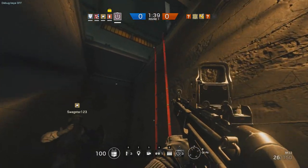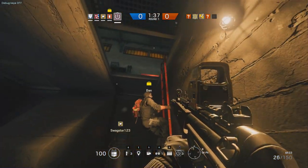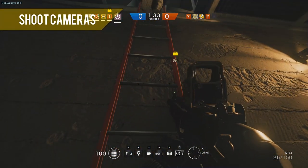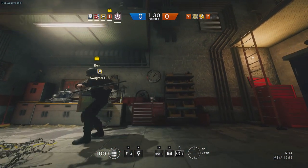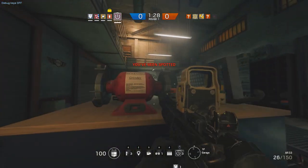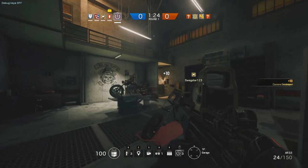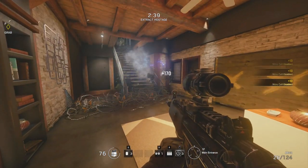When you're done with the drone in the planning phase and have control of your operator, watch out for a few things. Taking out cameras is really important — the defenders can control these and spot you, which is very bad. If you see a camera, get into the habit of shooting it to deny the enemy intel. Watch out for barbed wire too.